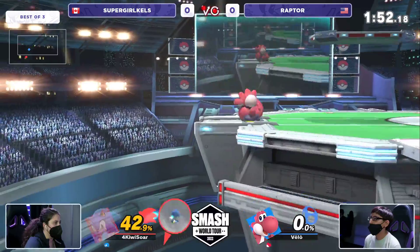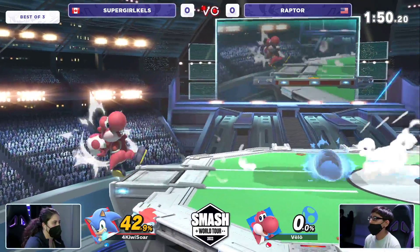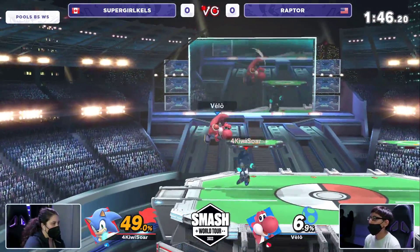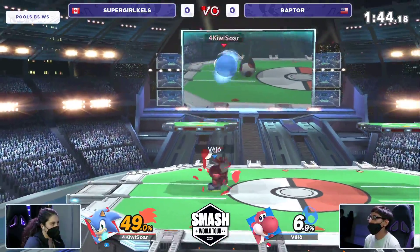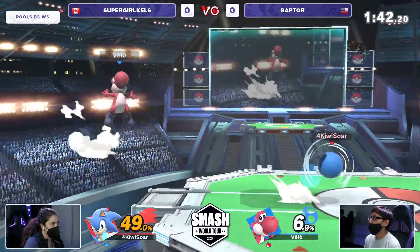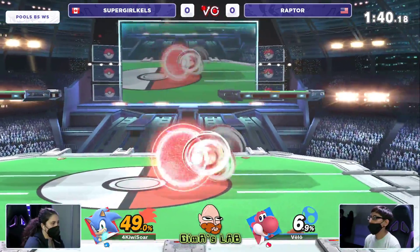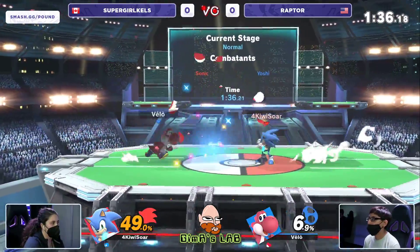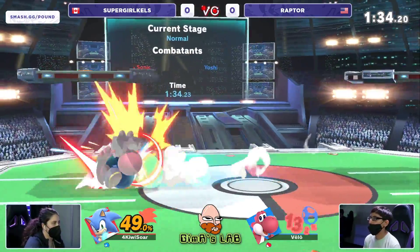If you're Raptor, you have to watch out — if you want to camp or zone, that's fine. But Sonic is super quick and has really good consistent strings to get you right to 149% as well. So you have to get this damage on ASAP. Timer is a win condition as we're approaching a minute and 30 seconds right now.